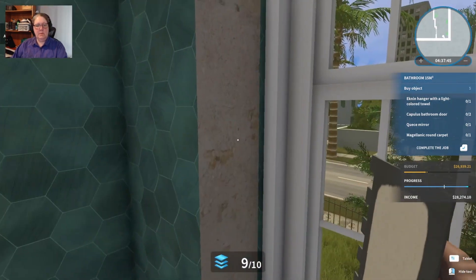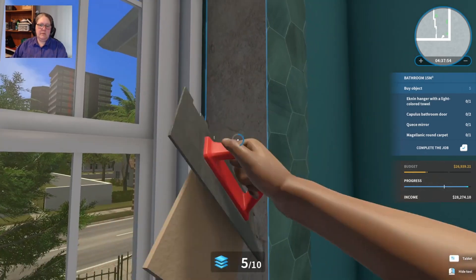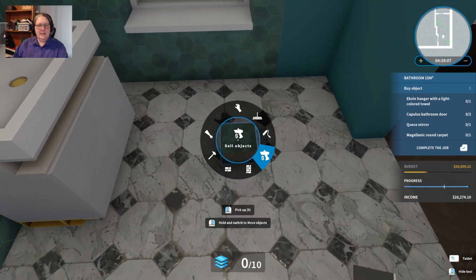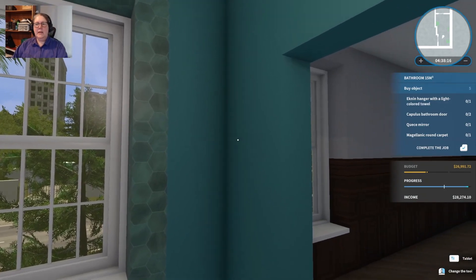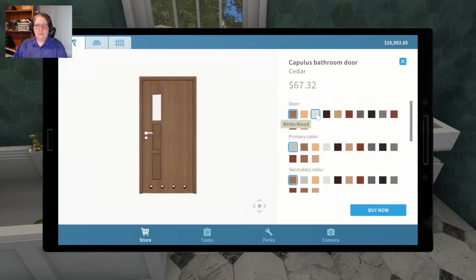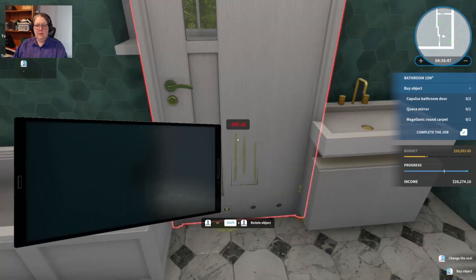Grab that, bring it through - one, two, three, four, five. Let's double check those windows - no, we're good. Let's zap this. We're going to have to stop shortly. An Eknin hanger with a light-colored towel - I might just put that underneath, depends on what it looks like. It's a simple one - a green one. The metal can be gold, we know she likes gold. A Capulous bathroom door by two - we'll do those in white because everything else is white. The handle has to be gold because everything else is gold.